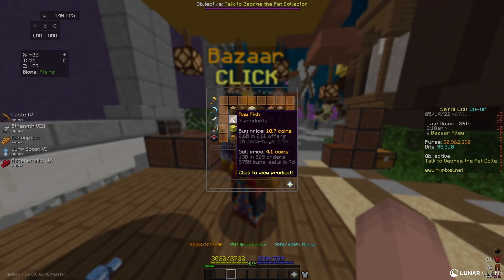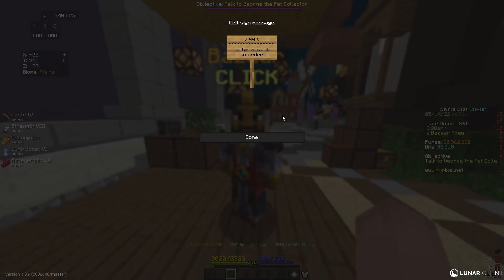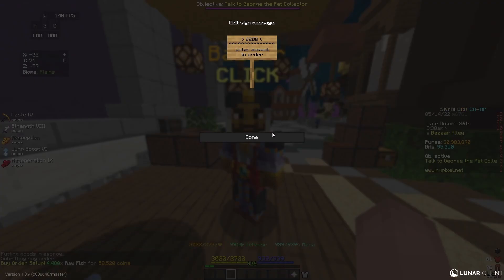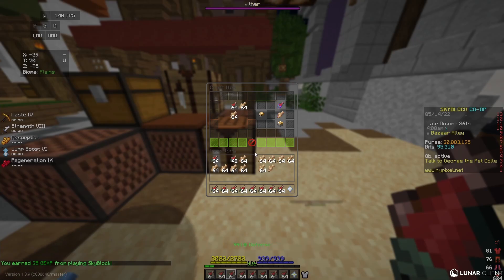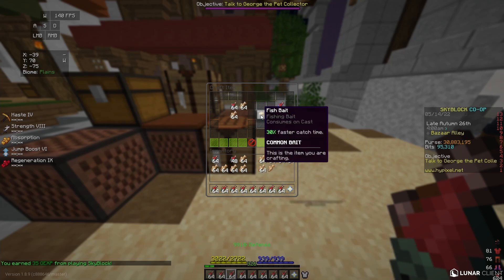For my final flip, I'm going to go to the raw fish section and put in a buy order for 4,400 raw fish. This cost me 58,500 coins. Next, I'm going to go to raw salmon and put in a buy order for 2,200 raw salmon. This cost me 20,600 coins. In total, this flip cost me 79,200 coins. As my items start to fill in the bazaar, I'll arrange my raw fish and put the raw salmon in the center to make fish bait.